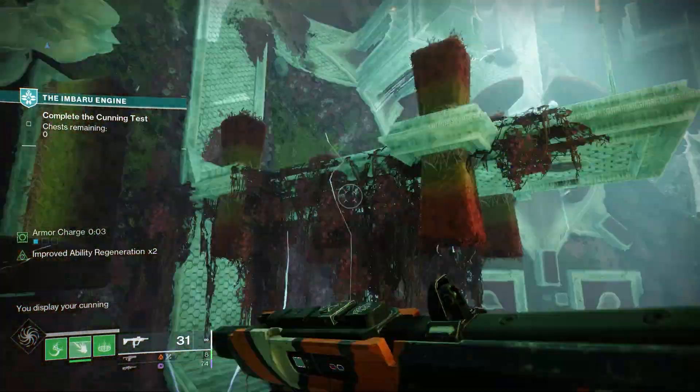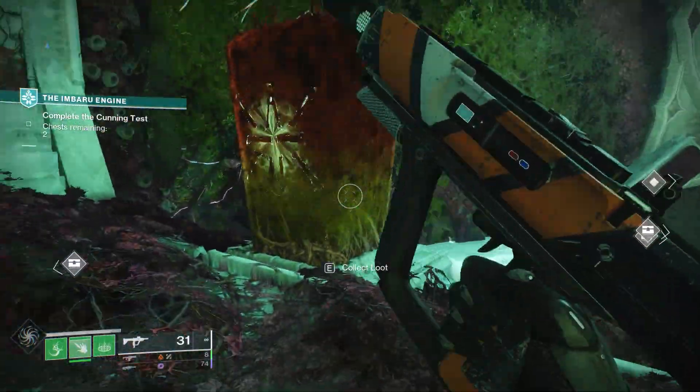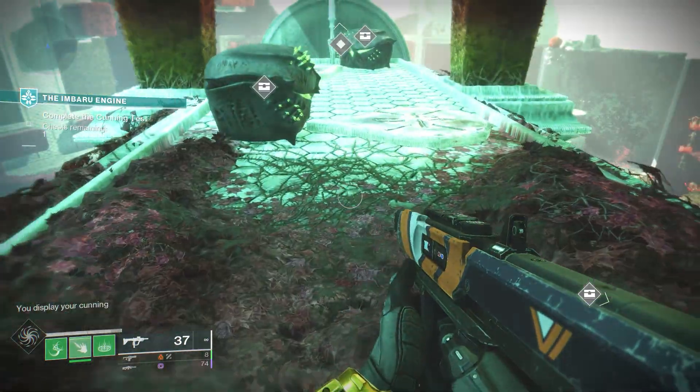The first part is pretty easy — the chest is right in front of you, and then there are these three up here. But after that there are like 20 chests in this room, and it's just a lot easier if you have one of these finder mods on.